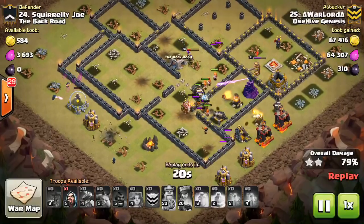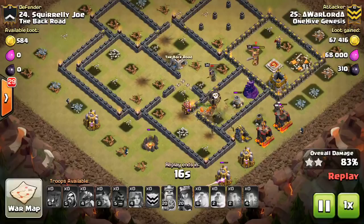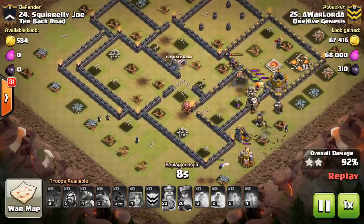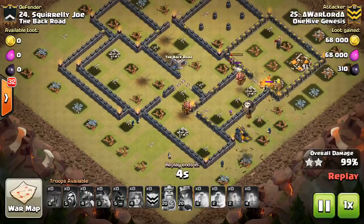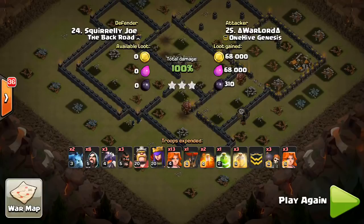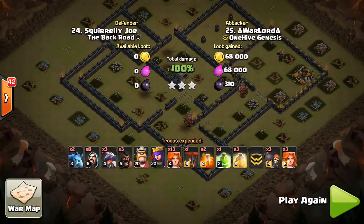That's the strategy, guys. One more time — what you want to look for is the king and queen in the same compartment and exposed. It might be easier if there's no archer towers nearby, because sometimes people get sloppy and don't put an archer tower, which lets you make an easy funnel to make sure your dragons go in there. Air defenses in most bases will be offset — as long as there's not one in that immediate compartment you should be fine. And convenience is huge — by doing this you free up your kill squad to attack any part of the base you want, depending on where the double giant bomb sets are. Thanks for watching, hope this helps!